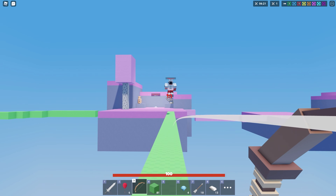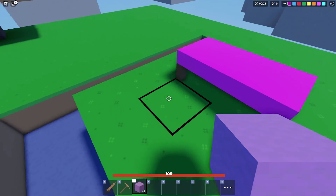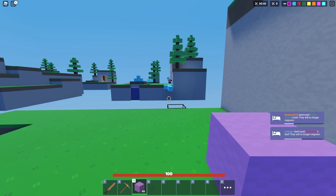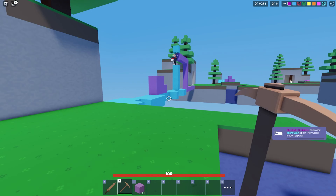I got this 14 win streak using this op strategy in Roblox Bed Wars and this is how I did it. Basically what I like to do is save up 24 iron, put a basic bed defense up, and if this guy bridges to me I'm gonna use his bridge to actually get to his bed. As you can see this guy has absolutely no idea what he's doing — your bed's mine boy.